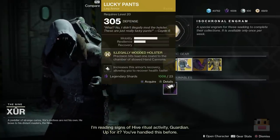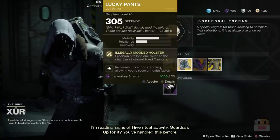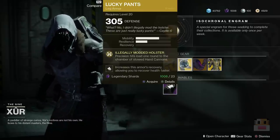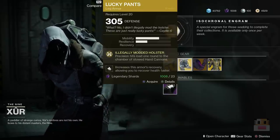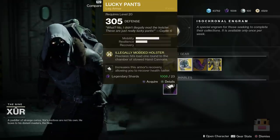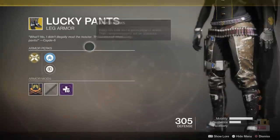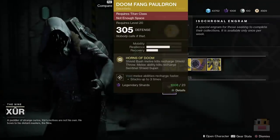Next one, Lucky Pants. They actually changed this one with the DLC. Precision hits load one round into the chamber with stowed hand cannons, so this one's really great for using two hand cannons at the exact same time, which other people have been telling me is really nice about it. It actually looks pretty cool — it has a bandolier on it. It's supposed to be Cayde-6's pants. You can see his little monologue over there, but otherwise I'm not really a big fan.